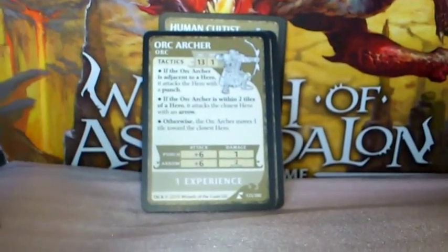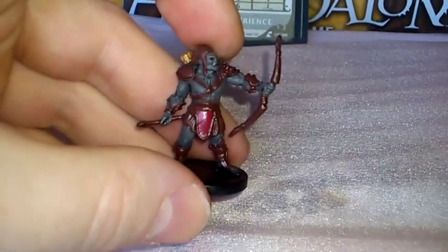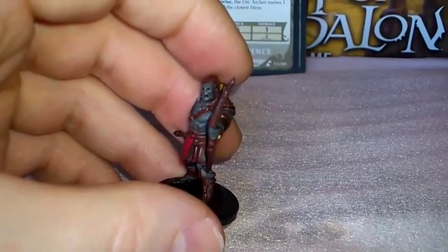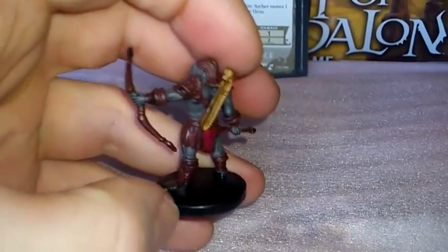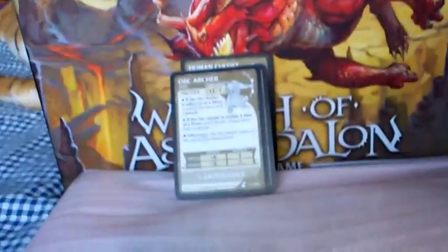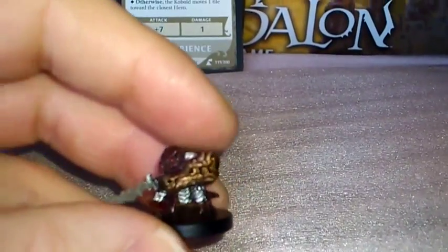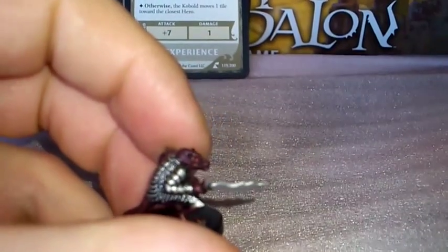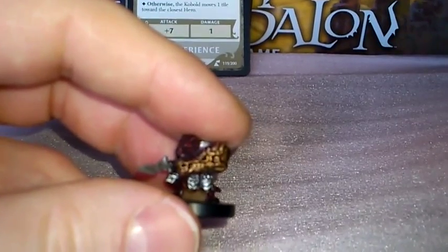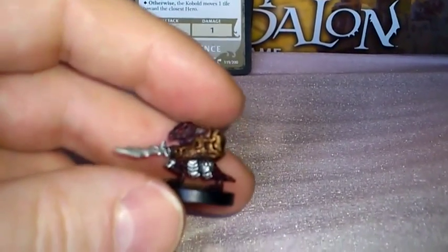Next we have the Orc Archer, and there's the painted figure — same name for this one. Here's one of the smallest ones in the game: the Cobalt Dragon Shield, and the pre-painted figure. The name of this is the Cobalt Champion.